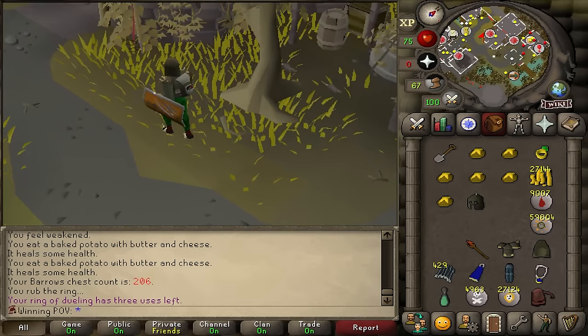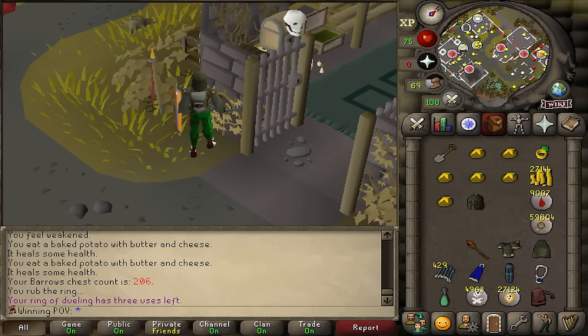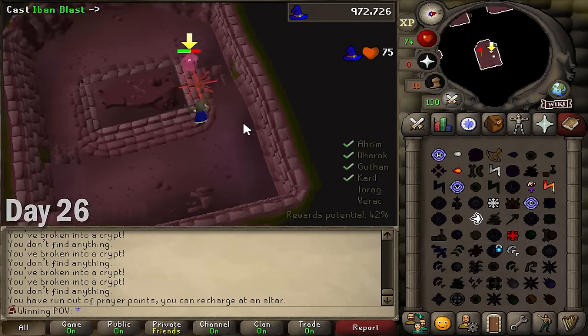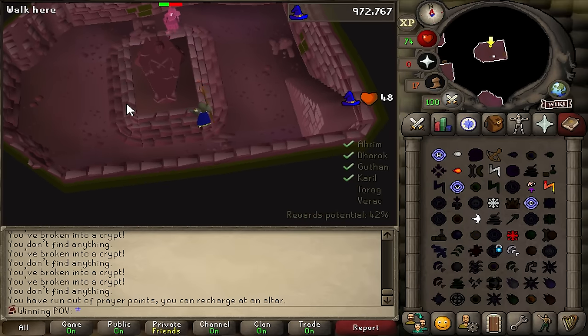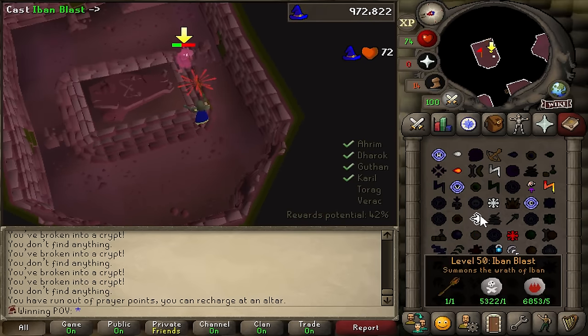If I end up getting my tank legs before I get another helmet, then I'm going to go with that. I'm probably going to get the Guthan's chainskirt, which is also the worst tank legs I could possibly get. I've done so much no-prayer Barrows that I've gotten pretty good at this method where I don't even lose any ticks anymore — not a skill I ever actually wanted to have.